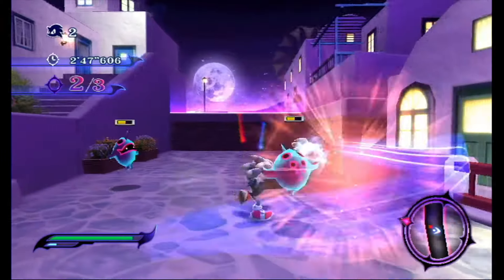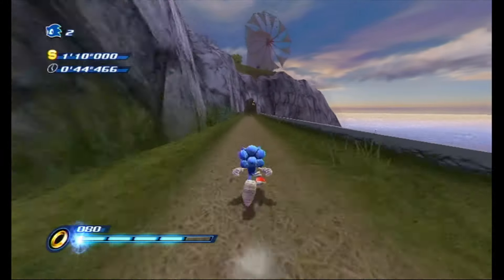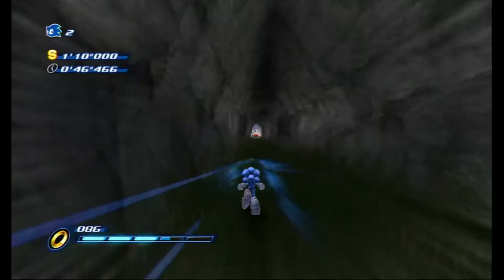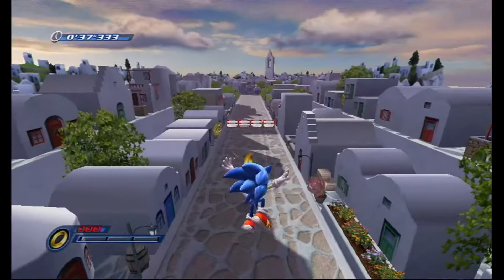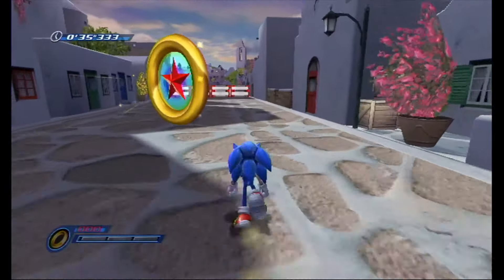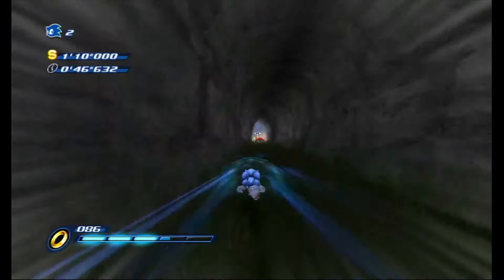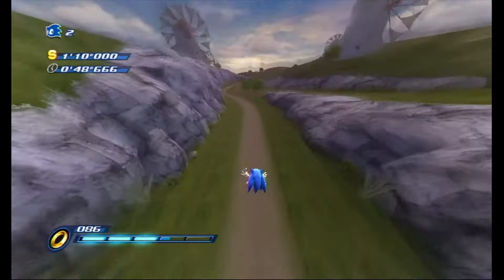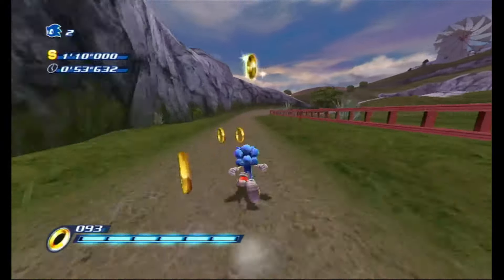Because this game is on the Wii, motion controls are heavily used for pretty much any special action. This includes combat with the Werehog, homing attacking, and boosting with regular Sonic. Here's a fun story: child me got Sonic Unleashed on the Wii for Christmas one year, and he spent half an hour on the tutorial because he couldn't figure out how to homing attack. I didn't really have the ability to read the text telling me to shake the remote, and I was also really used to other Sonic games requiring you to double tap the jump to homing attack.